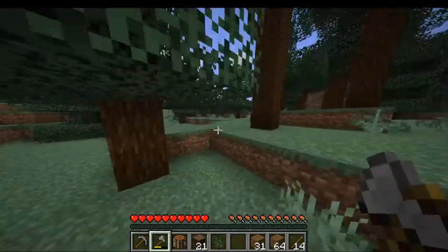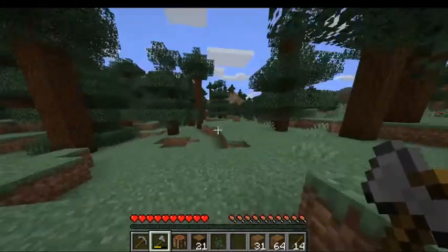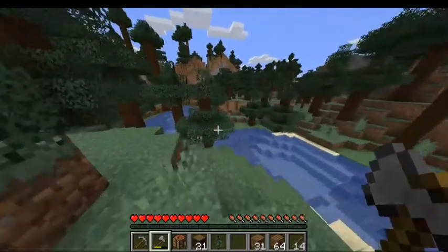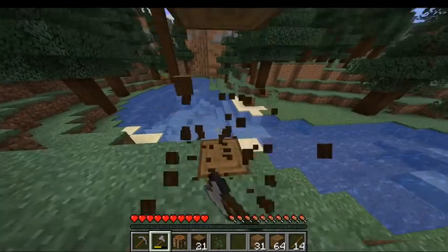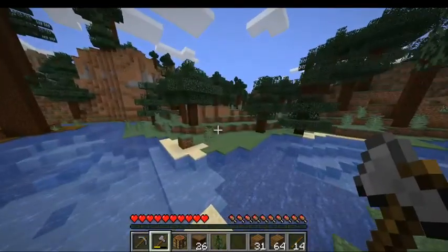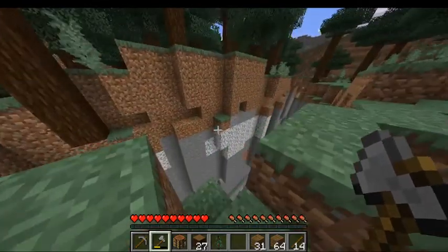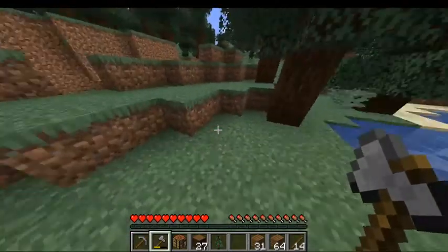The first hut is going to be relatively small. We've got half the day left. We're going to build right here, next to the water — nice and flat. And look, it's right next to a ravine. We might be able to find some iron sooner than later.